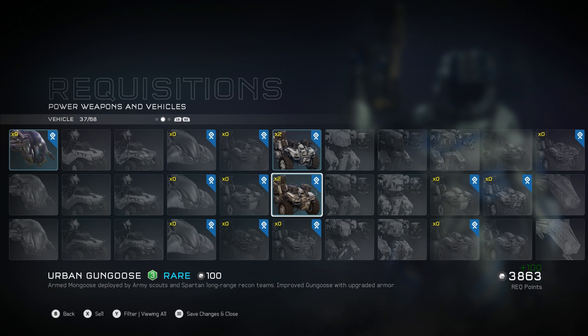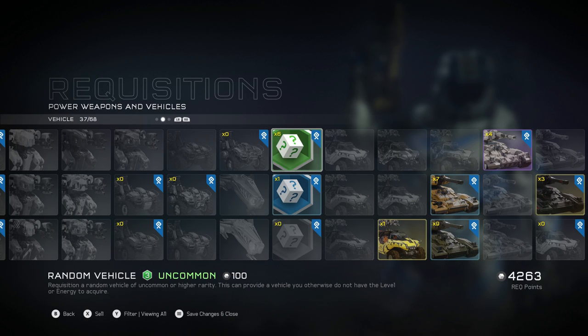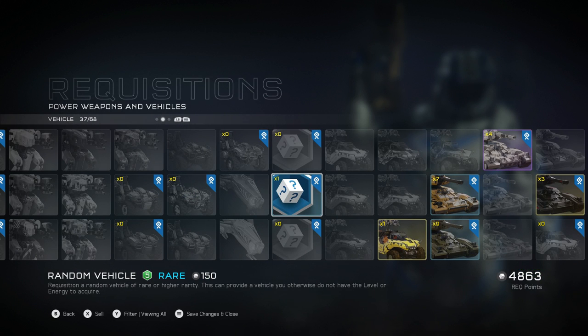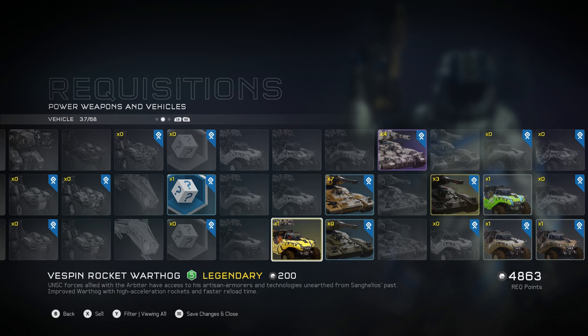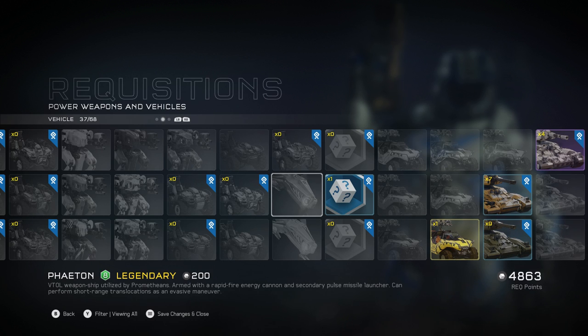If you want to skip ahead to where I buy more stuff, I won't be offended — this is probably the more boring part of the video. You've got to sell those green vehicle random things because all they get you are the shitty vehicles, not the good stuff. All you need is the blue one and the ultra rare. We have one of the Vespin Rocket Warthogs — we'll see how good it is. The last update pack had the Phaeton Helios, which was so much better than the regular Phaeton.